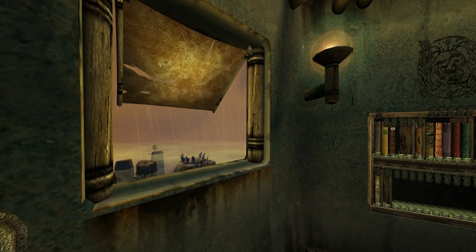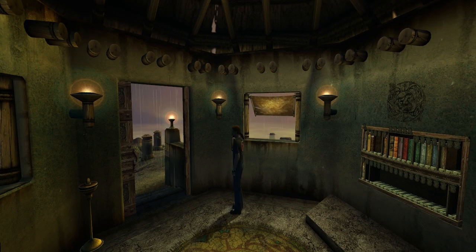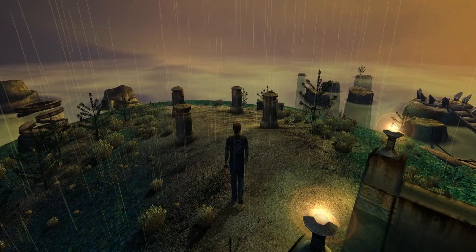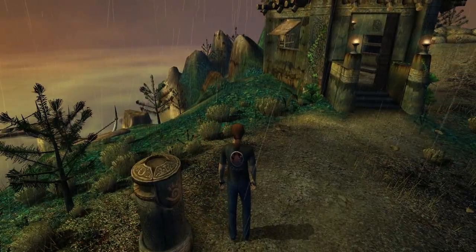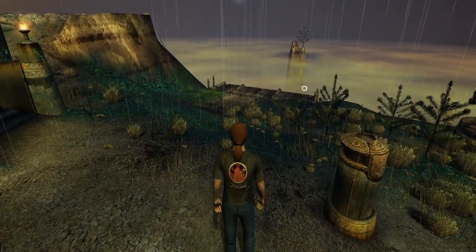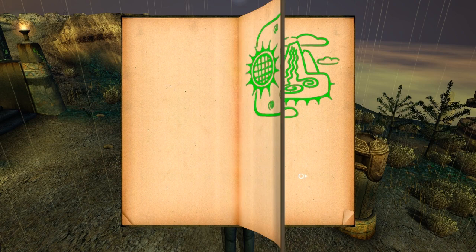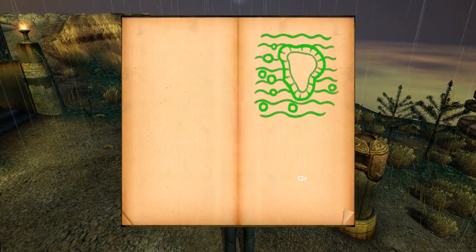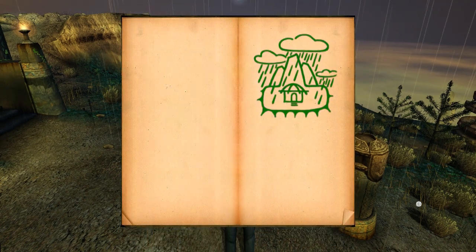We're back in Relto now, and I'm in first-person view for reasons unknown. It's raining in Relto, which also means that our fireflies have now departed — where they went I don't know, but they're not here anymore. I'm actually going to turn the rain off. I turned the rain off before I left the cleft, and I'm just going to go out and see if my fireflies are still here — or maybe they just go when it rains. No, they're still here.